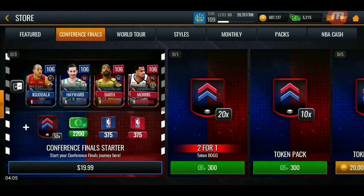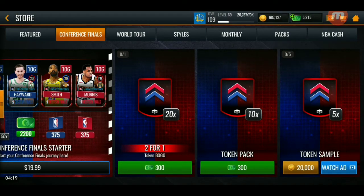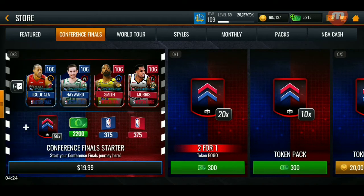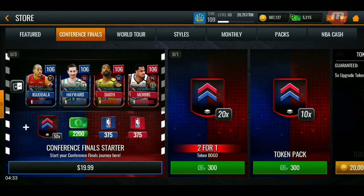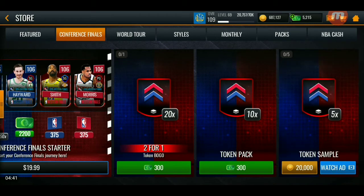You also have a two-for-one deal where you can buy for 300 cash, or get the 300 cash 10-token pack. You could also spend coins, which I really love EA doing that. But to be honest, I'm not going to spend that much coin — that's about 100K right there, so I don't think that's really worth it.